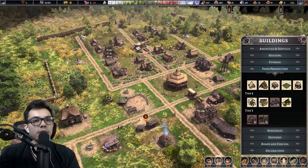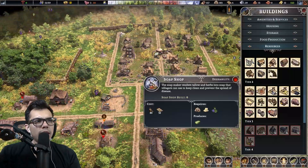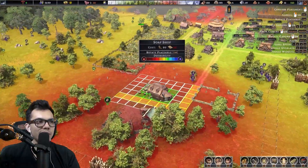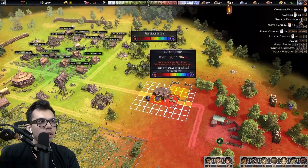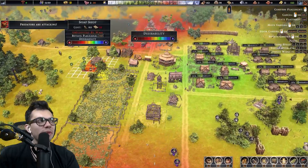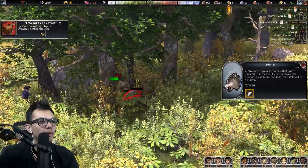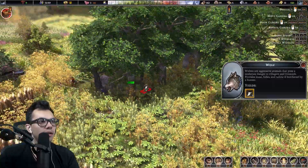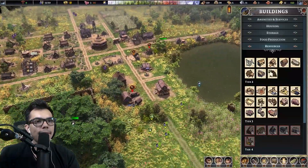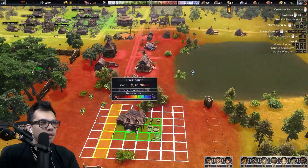Let's point them in the right direction, just kind of over here — you see it, kill it. Typhoid disease — let's make sure I didn't already build one. No, I did not. Soap shop — I'm gonna put it way out here by the compost. Just one of those places you don't want nearby, theme-wise — I don't want to put it next to the place where we put waste.